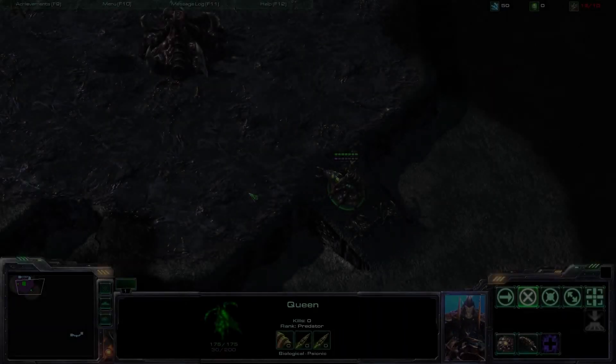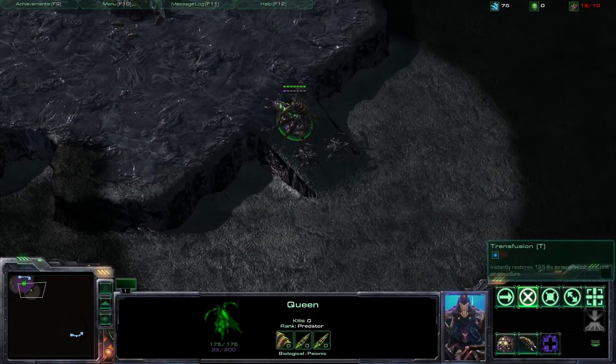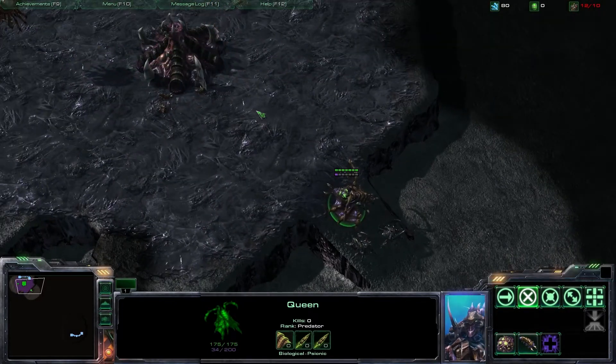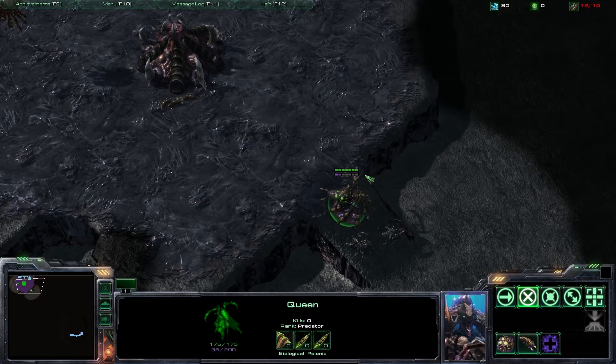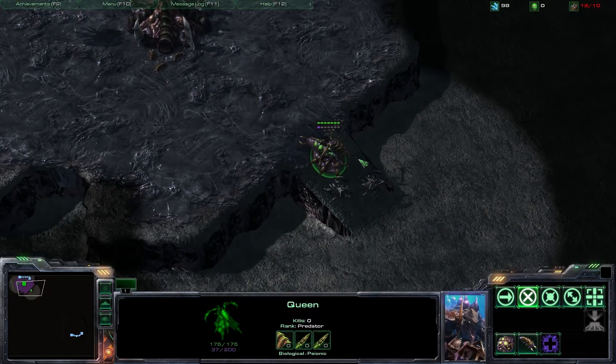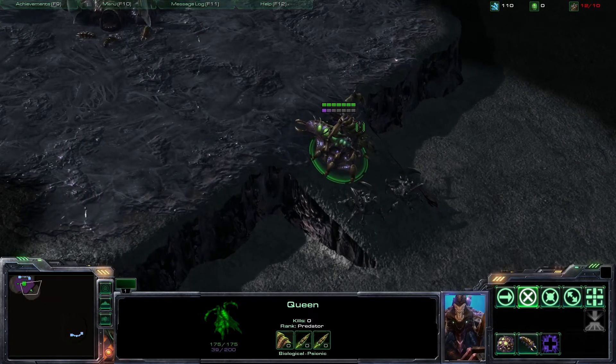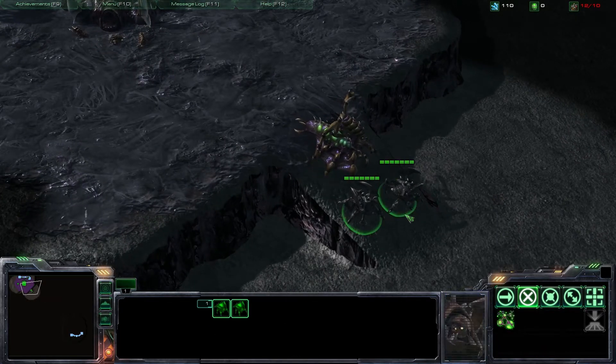Hey everyone, I'm David Chia from the StarCraft 2 Garden site to bring you a quick video on walling in as a Zerg. As a Zerg you normally won't be using real buildings to create your wall-ins. Usually the Zerg wall-ins will be a bit more dynamic, so you can either use the Queen to block the ramp or use a couple of Roaches to block the ramp.